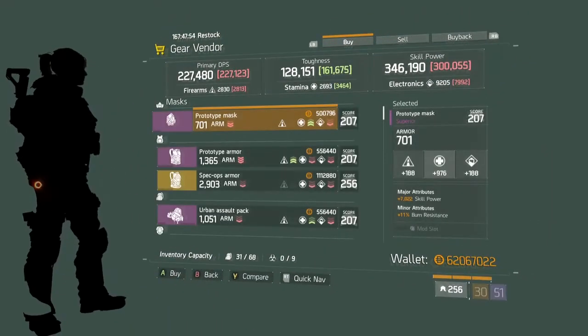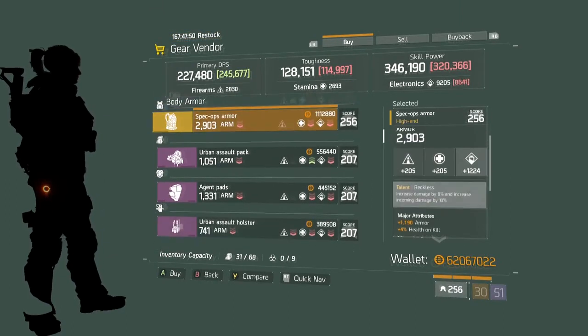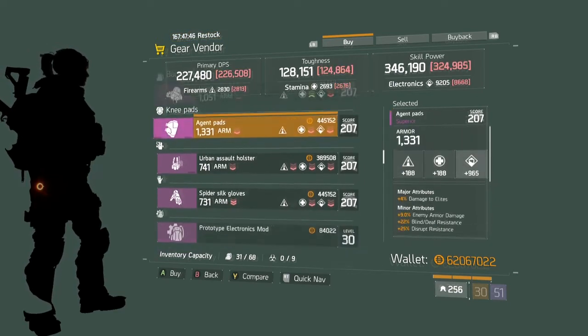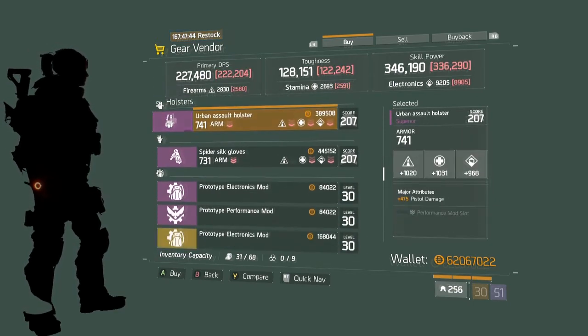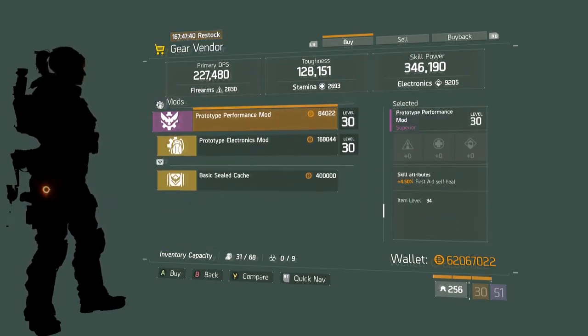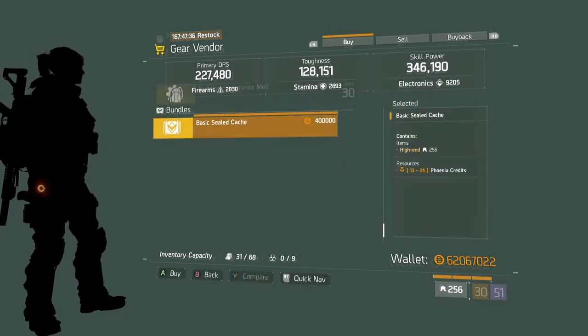Decent armor electronics mod. To the cavern. Chest is a little light on armor, but not too bad. A little bit of stamina capacity, that's not bad for a purple. Electronics and armor again, also not bad.